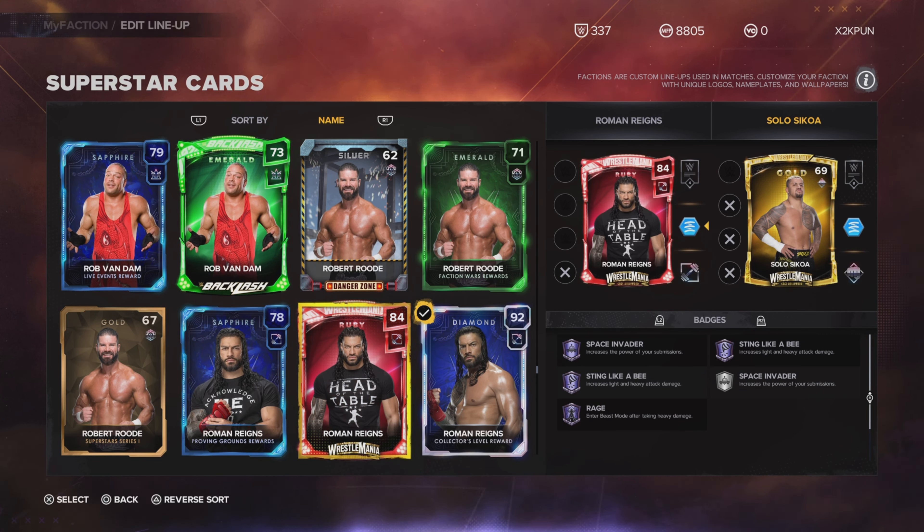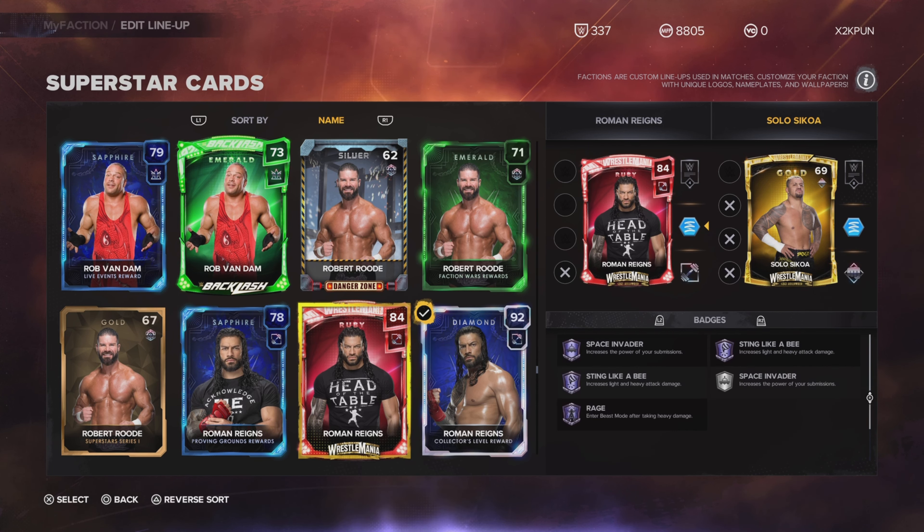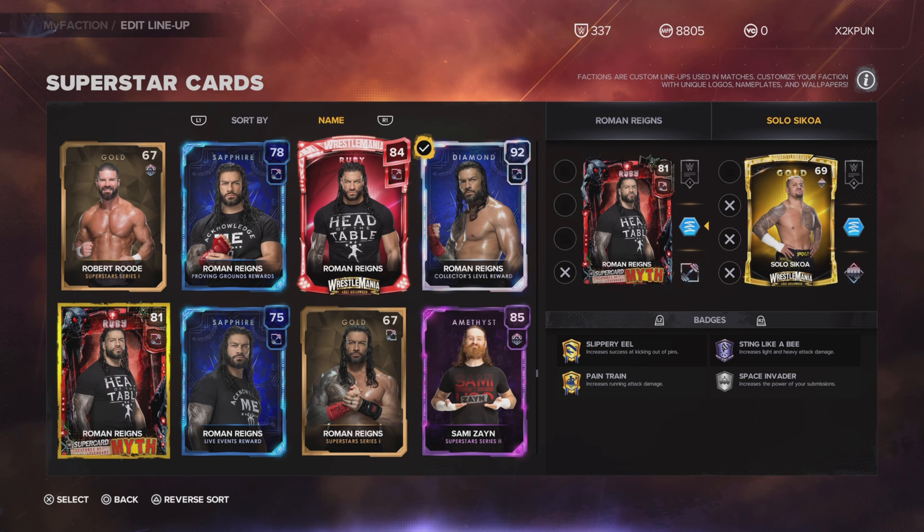His ruby card from the WrestleMania promo packs has great badges. He has Space Invader on tier three, Sting Like a Bee on tier three, Rage on tier three, and Going In Hot on tier three. This is a great card — he has all the badges you need almost, on the second-highest tier which is tier three. So we just saw his diamond, and now we have this ruby Roman Reigns from the WrestleMania promo packs.